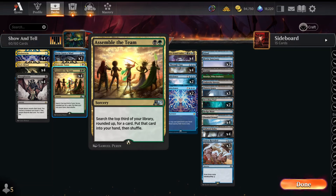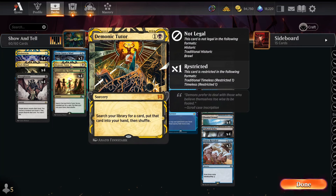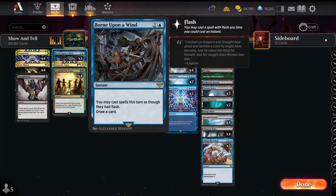For two-drops, we've got four copies of Assemble the Team — the deck really needs to find Show and Tell, so it wants tutors. Assemble the Team is between 80 and 82 percent to find what you need with four copies in the deck, about 70 percent with three. We've also got the one-of Demonic Tutor, which never whiffs. Three Born upon the Wind is a tech card for the mirror and a way to beat artifact or enchantment hate — in the mirror if you both put in Omniscience you can use Born upon the Wind to go off first, and against a Leyline Binding you can cast it in response and go off.